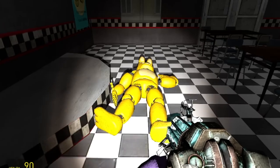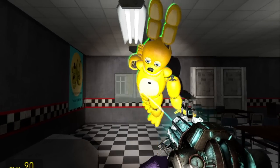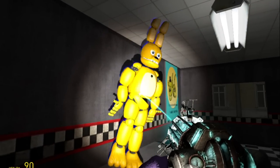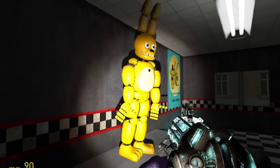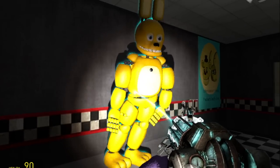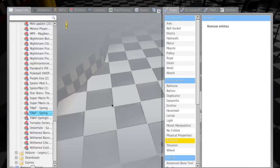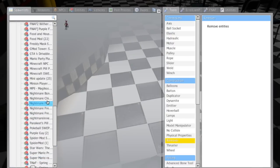Spring Bonnie — we can grab the Spring Bonnie down here. Which one is this one? It's the one without his pants. Okay, this is the one with his pants. So if we just move him over a bit, it's going to be the lot one. And then we need Fredbear. I still need to get a good Fredbear model.